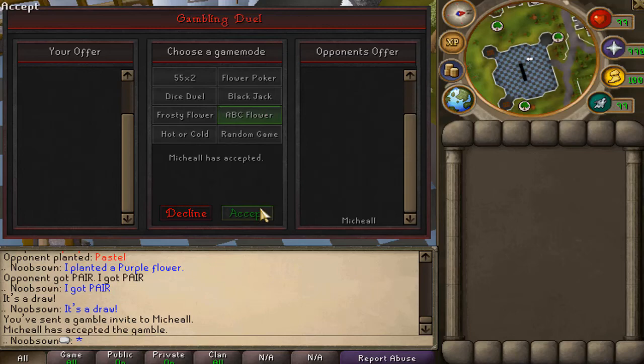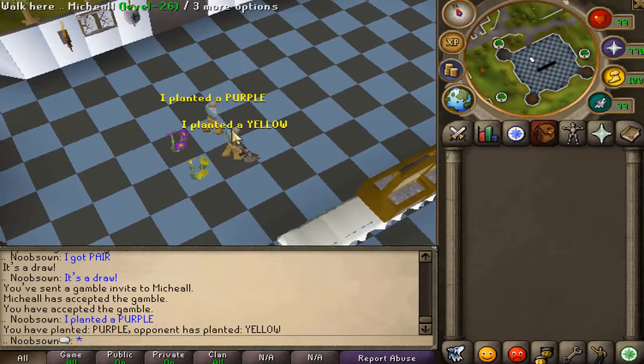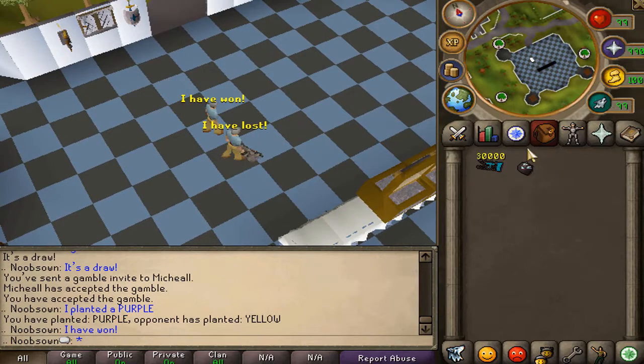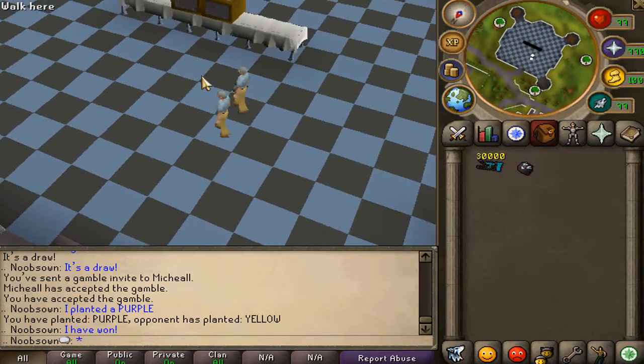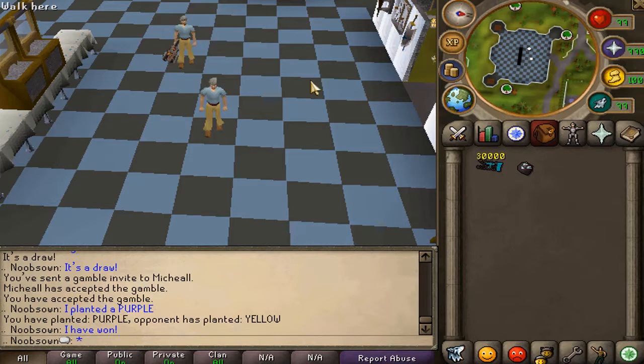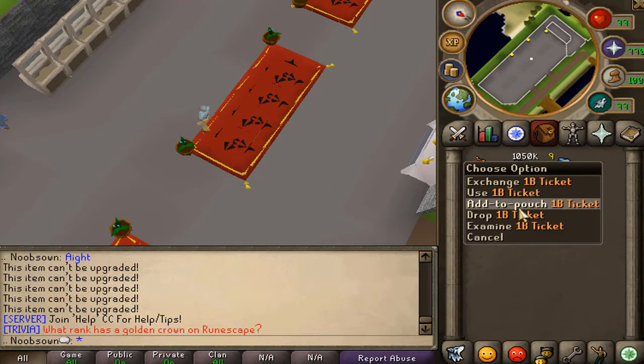Now we'll play ABC Flower. For those who don't know, the person with the closest letter in the alphabet wins. I got a purple, which is P, and that's closer than Y, so I win. I'm not going to showcase every single gambling game, but all of these games are pretty awesome and the system is so good for gambling. I really like this.